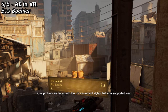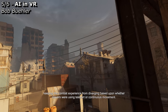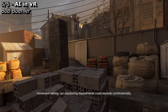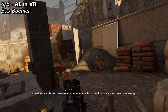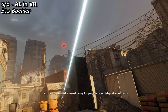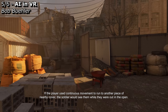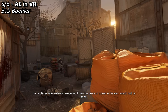One problem we faced with the VR movement styles that Alyx supported was keeping the combat experience from diverging based upon whether players were using teleport or continuous movement. If the combat was significantly different depending on the player's movement setting, our playtesting requirements could explode combinatorially. One way we prevented this was by ensuring that AIs could sense player movement no matter which locomotion style the player was using. To do this, we created a visual proxy for players using teleport locomotion. Imagine a scenario where the player is behind cover hidden from a soldier's sight — a player who instantly teleported from one piece of cover to the next would not be seen.